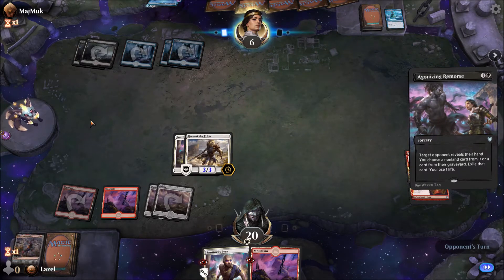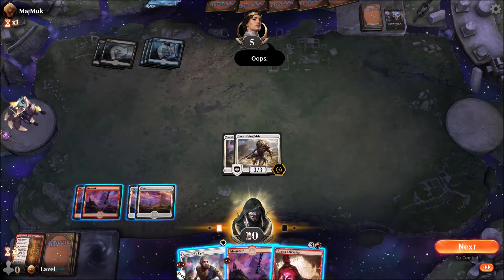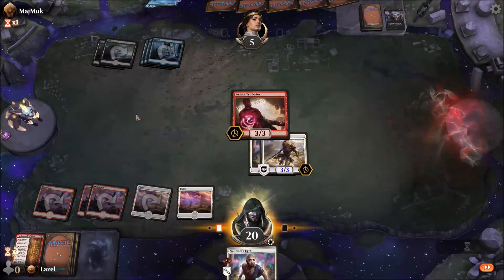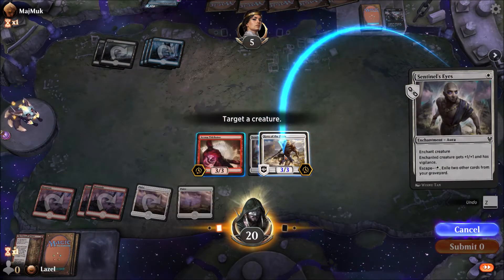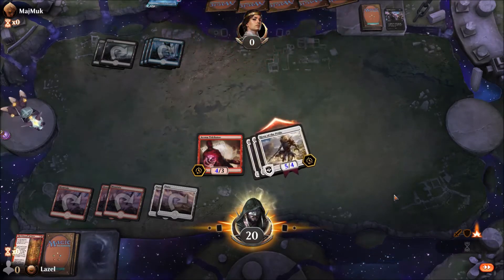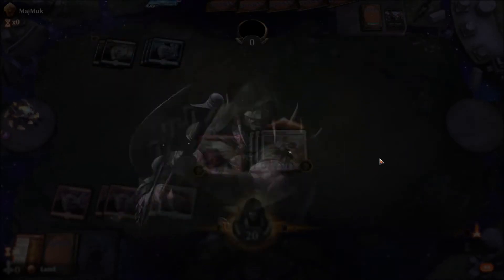We removed a creature with lifelink — it could be worse. That's very good! I'll play a land this turn and a Trickster. I think I should really pressure this guy. Oh — oh! I totally forgot. Nice, we got another win out of this!